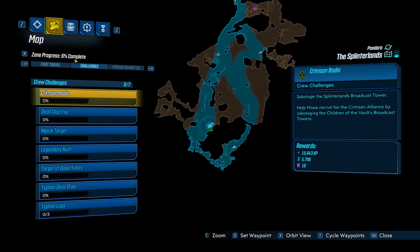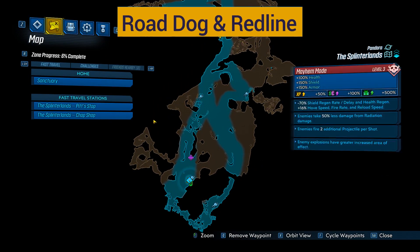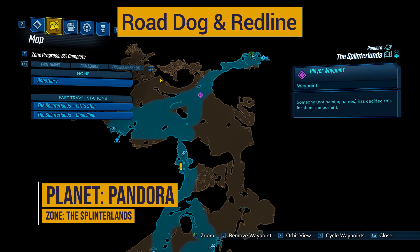Hello, Gearbox Club. Today I am bringing you another rare spawn location and drop video. This one is for Road Dog and the shotgun called Redline that it drops.